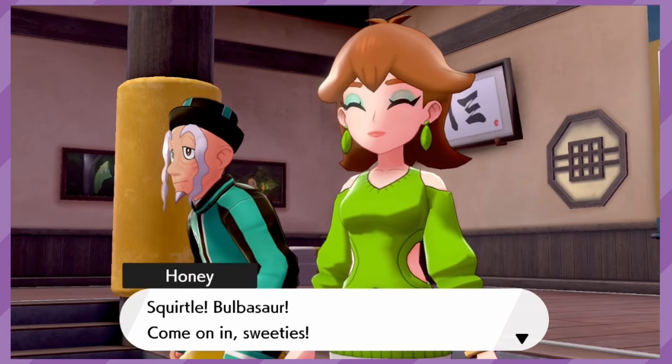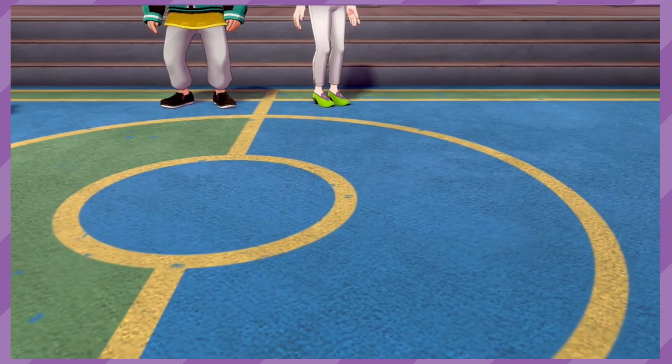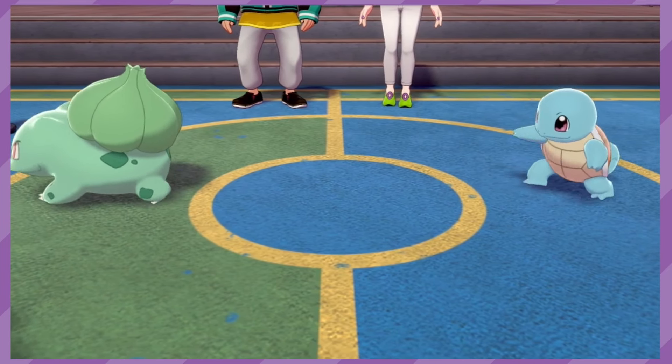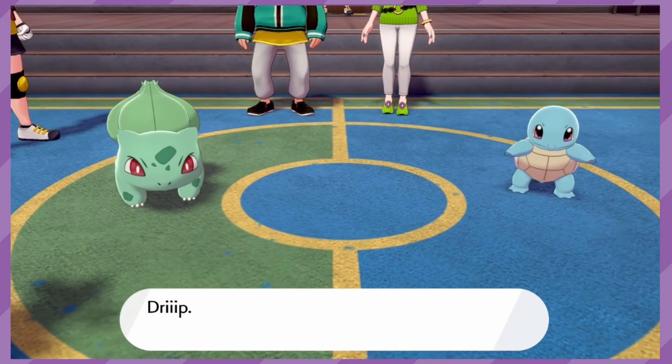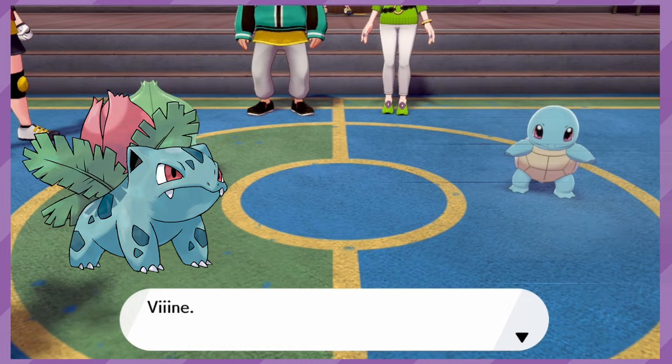When the DLC came around, they added a couple more Gigantamax forms, some of which were to round out the Kanto starter trio. During the story of Isle of Armor, you are presented with a choice between a Bulbasaur and a Squirtle, both coming with the Gigantamax factor. So not only do both of them join the exclusive club, but so do their evolutions, Ivysaur and Wartortle.